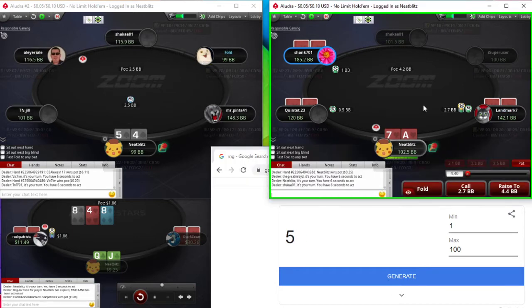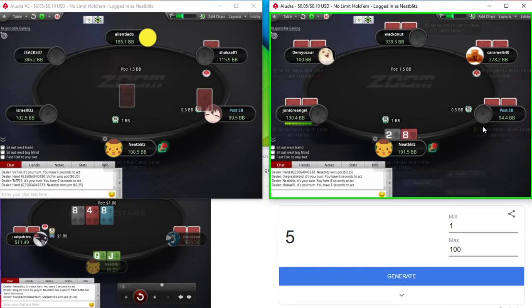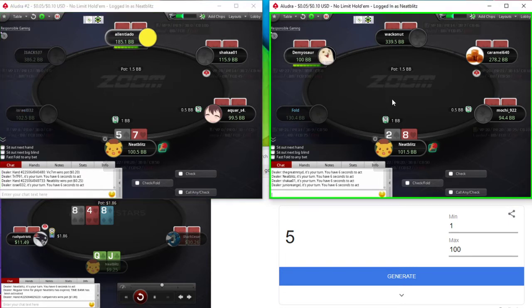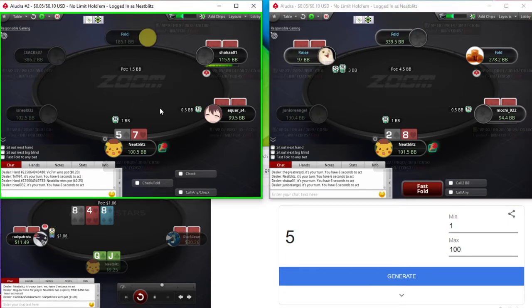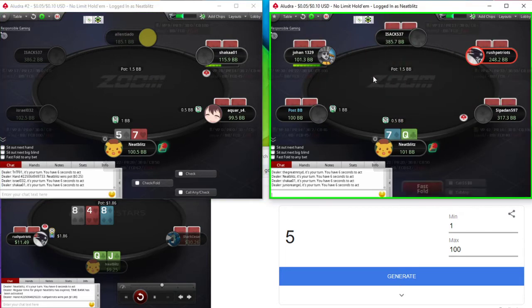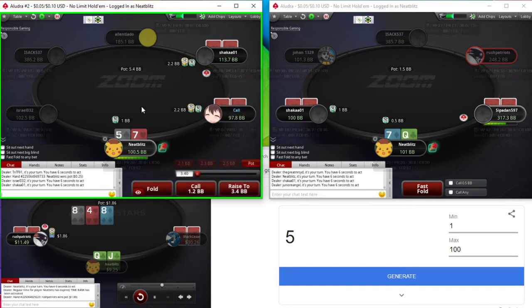Kind of mixing a 3-bet with A7 suited every now and then. Generally these middling suited aces like A6, A7 don't really make a good 3-bet. The wheel aces are much better along with the higher broadway aces. Gonna be folding the 5-7 off here — a little bit loose, and now it's just a pure fold.